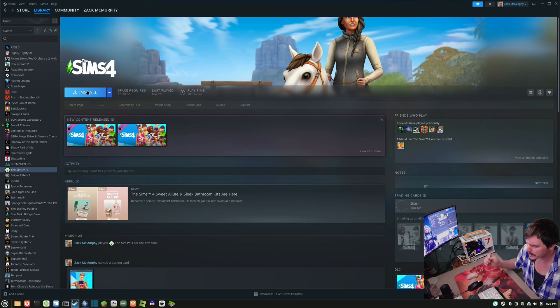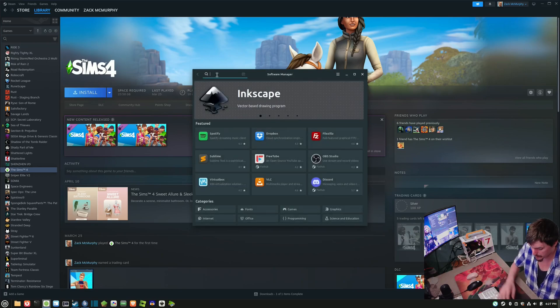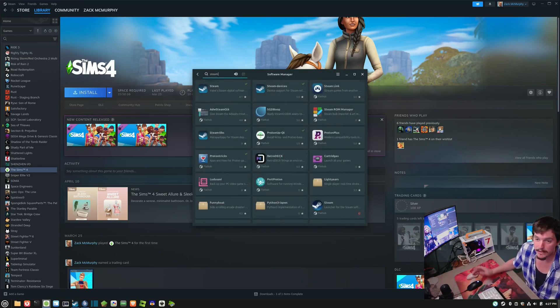Then I'll see if it just launches and what my settings are and what Steam I have here. I know for a fact I just went to the software manager, punched in Steam, and that was the first one that I chose. That was it.